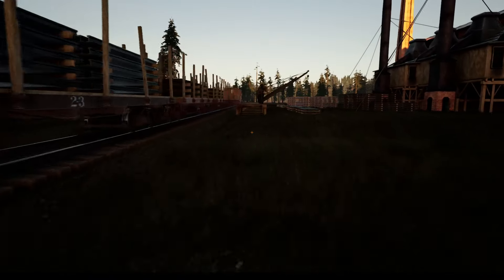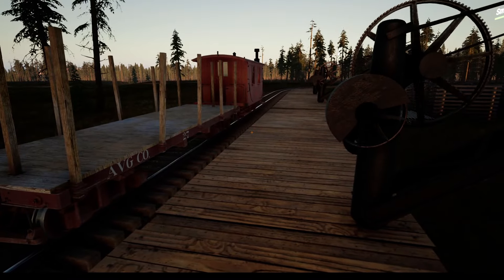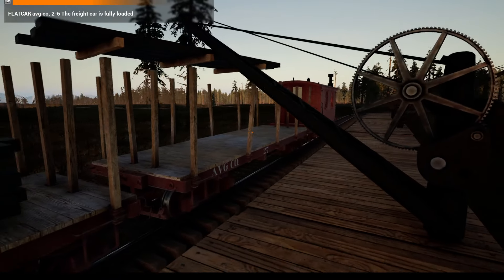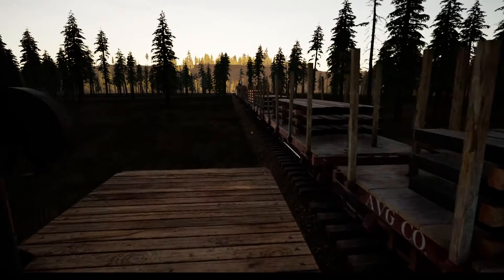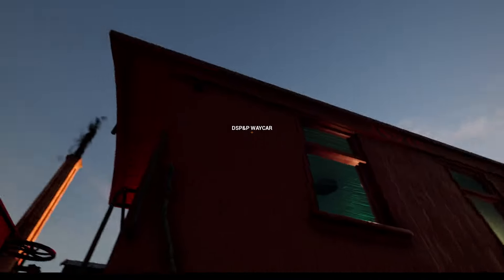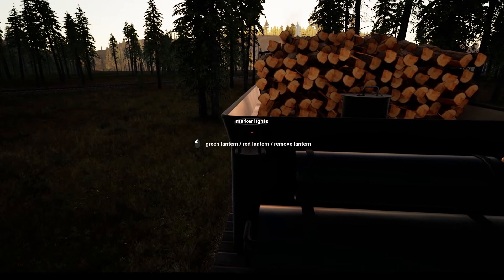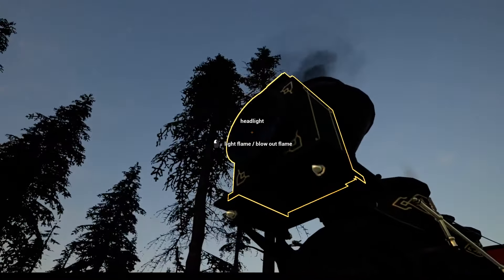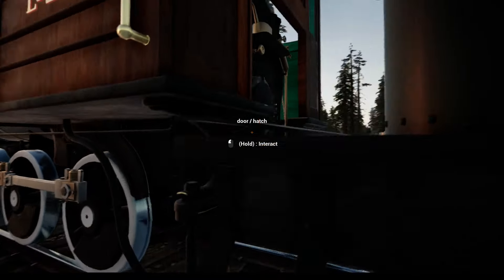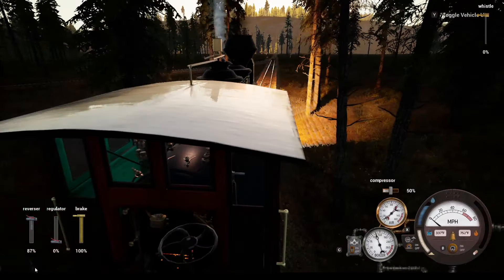A lot going on — trying to check on the switch. Alright, we're good. We're not going to be slowing down much here. After we get through the industry we'll have to slow down a little bit; I don't think this turn is certified for high speed. This is where you're supposed to be kind of chilling for the industry. Get around here and then we're going to open her back up.